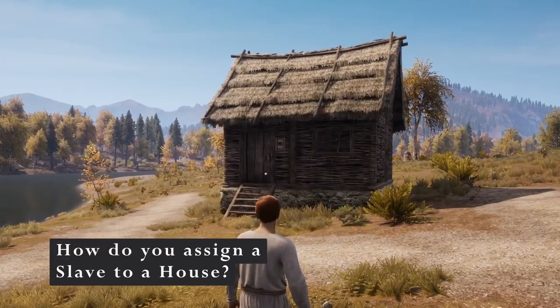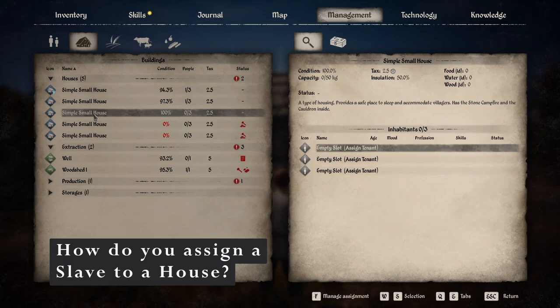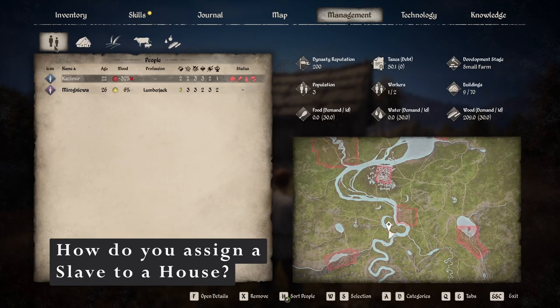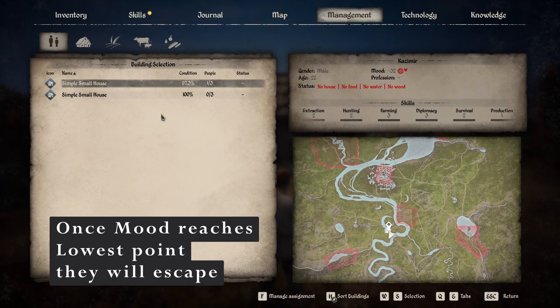This is where Kazimir is going to live. If you press N on your keyboard, you'll be taken to your management. We have a small house that has no one in it. You can either go into the small house and assign a single person, or you can go to the people tab, click on Kazimir, and assign his house that way. We better assign him a house, because at the moment he's very angry, very sad, and he will leave. We don't want him to leave, because then we'll have to chase him down and kill him.